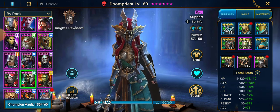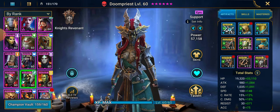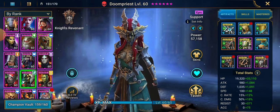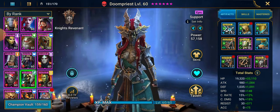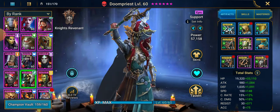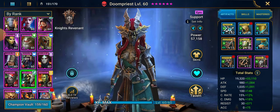Attack is 980 — doesn't matter, we'll get to that. Defense is 1,035 as a base. Anything over 1,000 I've said is quite good. Obviously if it's a defense-based champion it would be higher, but as long as it's over 1,000 it's much easier for your 50% defense chest. If it's an HP champion, the HP percentage chest gives them more value.